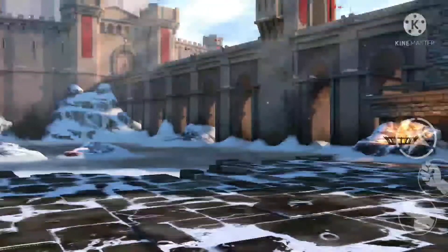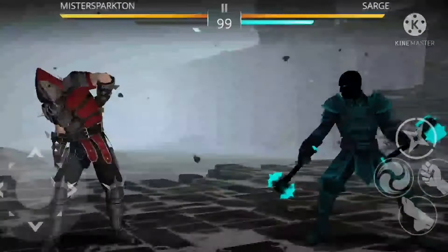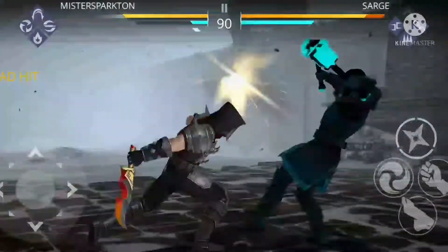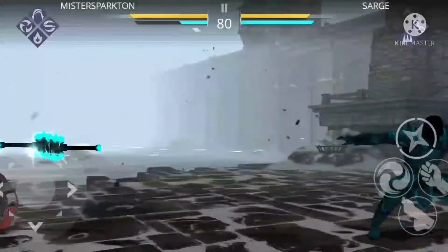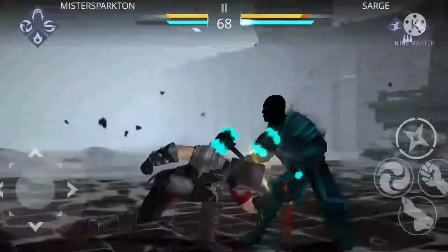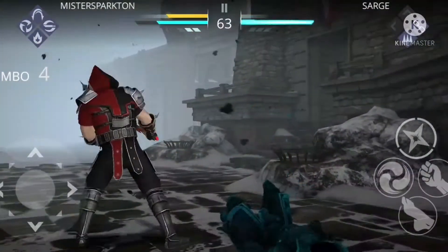If you guys haven't actually finished the game or even finished Chapter 1 in Shadow Fight 3, Sarge has a shadow ability where he basically becomes god — literally. You cannot hit him for a while and you kind of have to dodge because you can't counter-attack. I think he even has a counter if you actually try to hit him, so better watch out for that if you're trying to fight him.